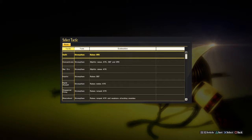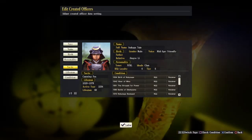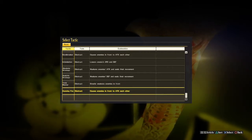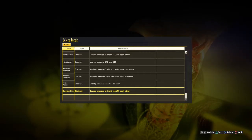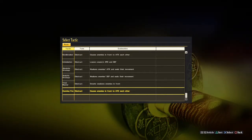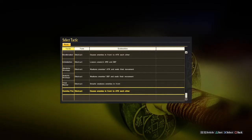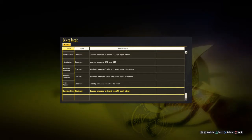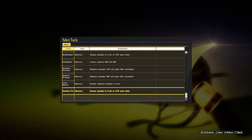Tactics is one of the most important settings. I prefer tactics like Cunning Fox and Trick Master. Cunning Fox causes enemies in front to attack each other. Usually when engaging the opponent there are multiple parties on each side — multiple officers on our side, multiple on theirs. The most important part if you want to control the battle in detail is executing a pincer movement against the enemy.